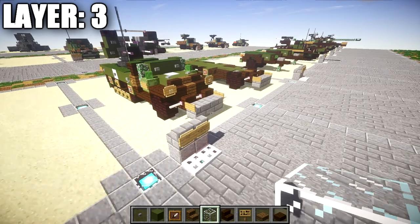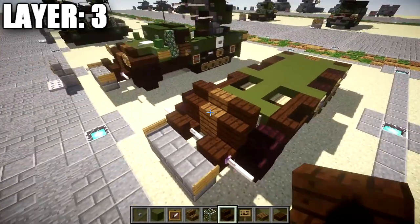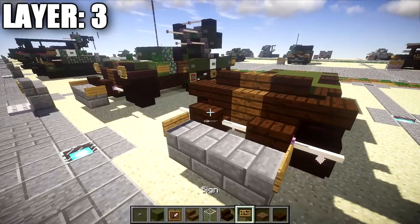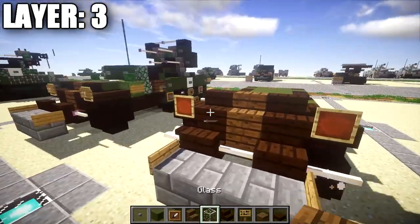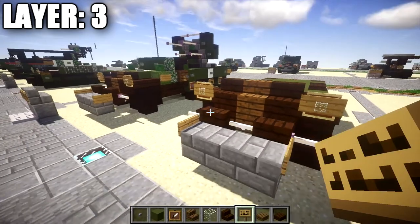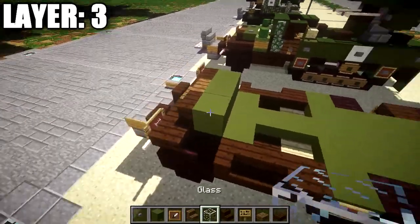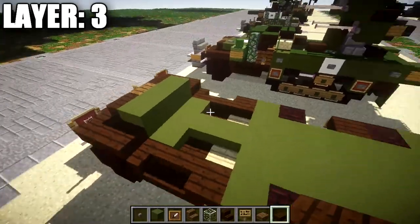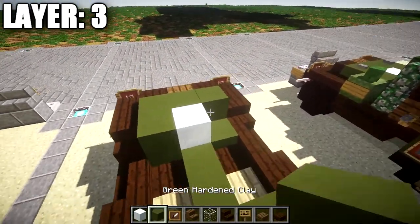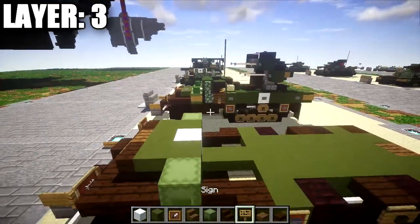Alright guys, moving on to layer three. Place a spruce wood stair on top of the spruce wood plank up front, then a dark oak wood stair on both sides of that. Place a dark oak wood slab coming off both sides of these dark oak wood stairs to cover the wheels for the fender. Then place an item frame on those dark oak wood slabs with a glass block in the item frame and a sign on the side of the dark oak wood slab as well — that creates your front headlights on both sides. Continue behind the stairs: a row of three green stained clay followed by a dark oak wood slab on both sides, then a snow block in the middle with a green stained clay block on both sides.